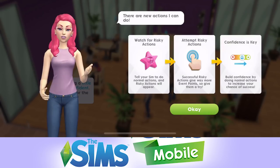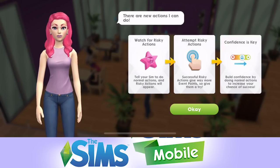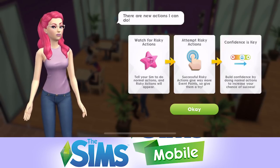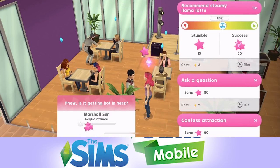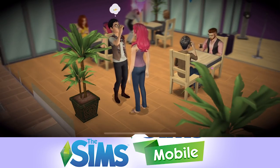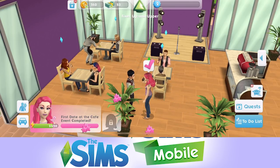Watch for risky actions - do normal actions and risky options will appear. Successful risky actions give way more event points. Confidence is key: build it with normal actions to increase your chance of success. We have a risky action available - we could recommend a steamy llama latte. It's quite risky, but let's just go ahead and see what happens. Is it going to work? Oh yes, it's worked - we've got a green thumbs up.